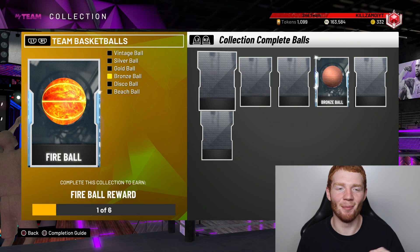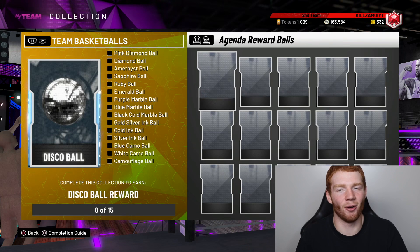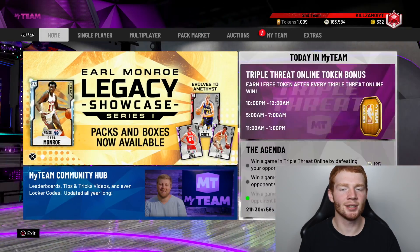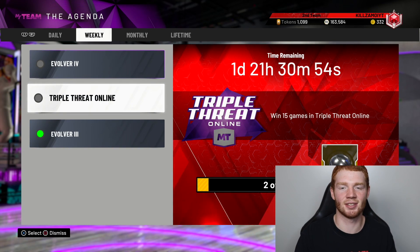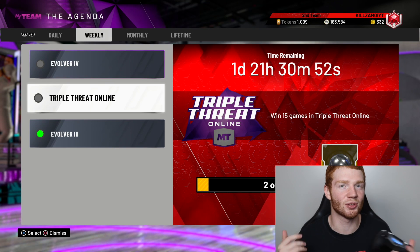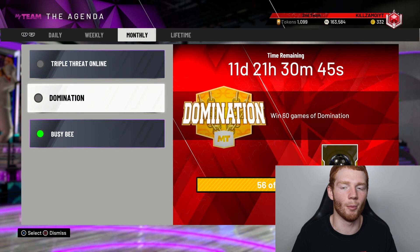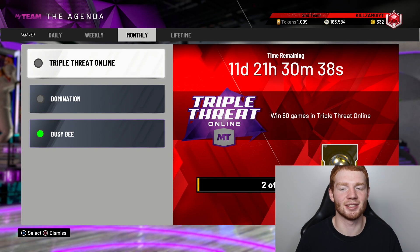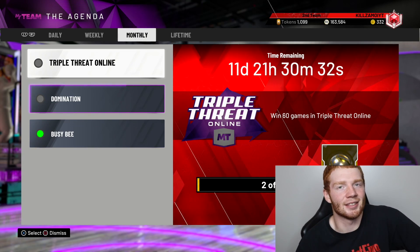The fireball is actually really hard to get. You have to get the disco ball, complete all-time domination, get the pink diamond ball, and also the gold, silver, and ink balls — which you can only earn through the weekly agenda. The silver ink ball requires winning 15 games of triple threat offline, and it's only valid for a week. We need four more wins to get the black gold marble ball from domination, and another challenge requires 60 wins total — so it's going to be a real grind just to get a fire basketball.